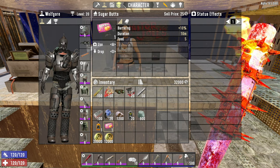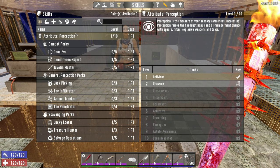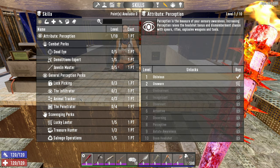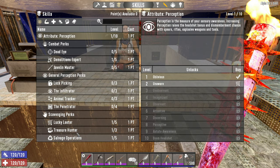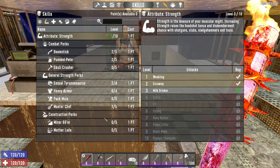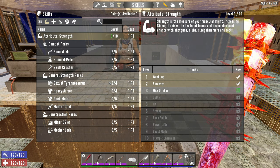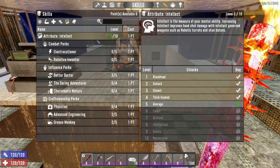If we come over to our spec, we are level 20 right now, and this is a standard example spec — something I would do in my own game. It's primarily focused on strength. In perception, we have scavenger perks to help collect more items and make more money in the early game. Typical strength stuff: you've got your shotguns, your Pummel Pete, your Master Chef, Sexual Tyrannosaurus, Rule One Cardio, and then Intellect.